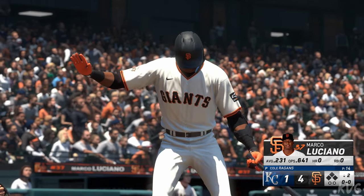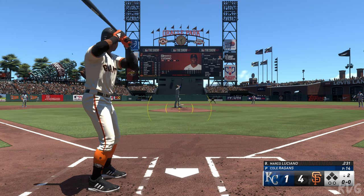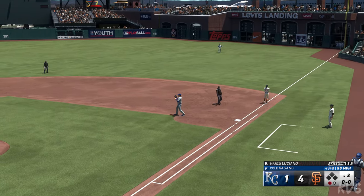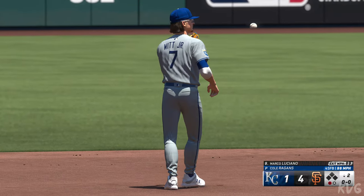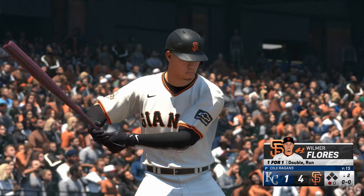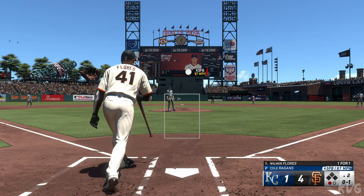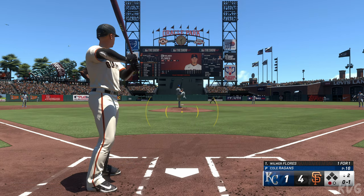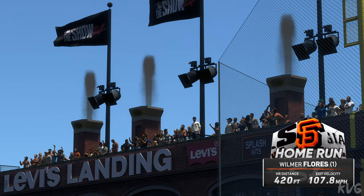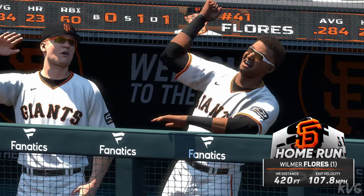Bottom of the second. Digging in for San Francisco — Marco Luciano. Ragans back to work. Bounced out to short — one out at the bottom of the second. Now it's Wilmer Flores, who led off the ball game with a double and came around to score the first run. Misses the zone and gets him to chase. The quality of the strikes has been the real issue. That one ripped to right center — gone! They add on, it's 5-1. Two pitches, two swings, that one a home run. He was aggressive all the way and it paid off in a big way.